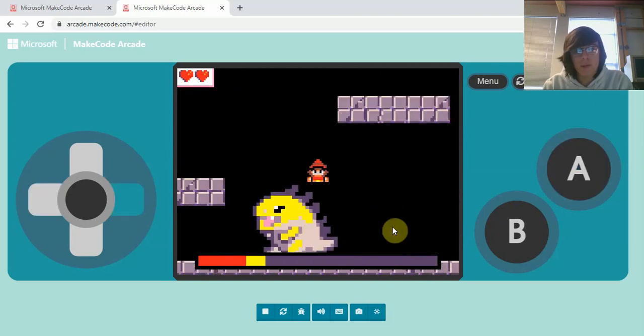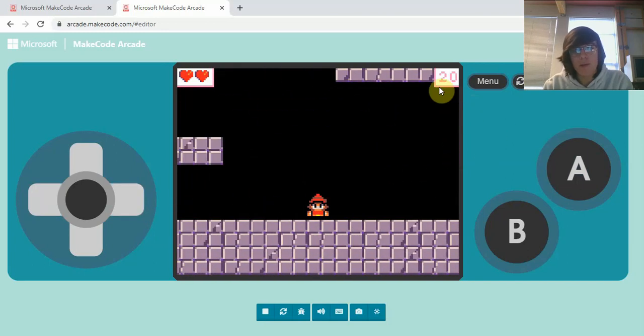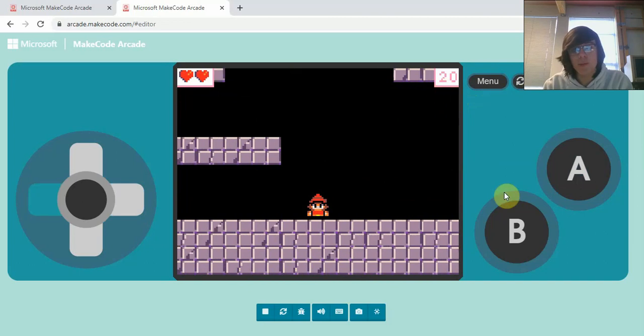Eventually our boss runs out of lives, the health bar disappears, and we get points.